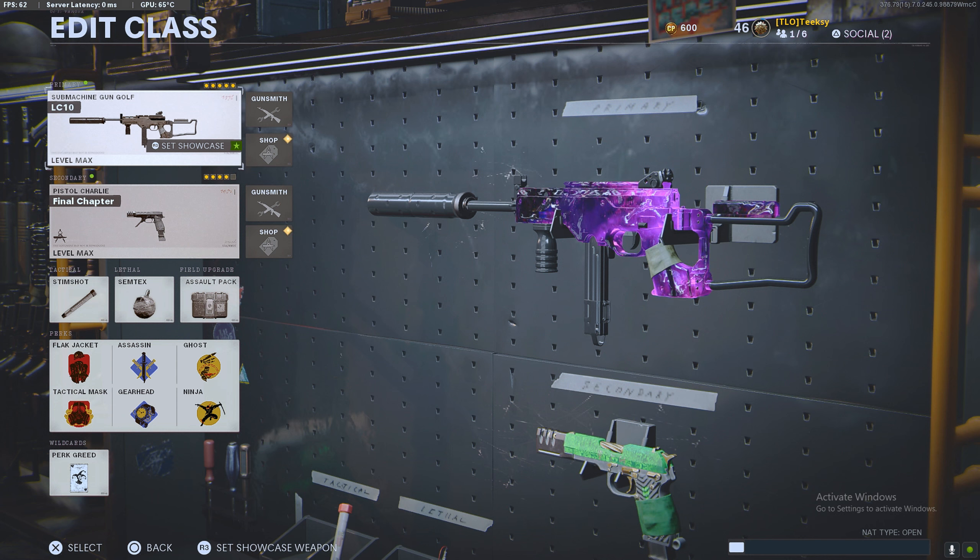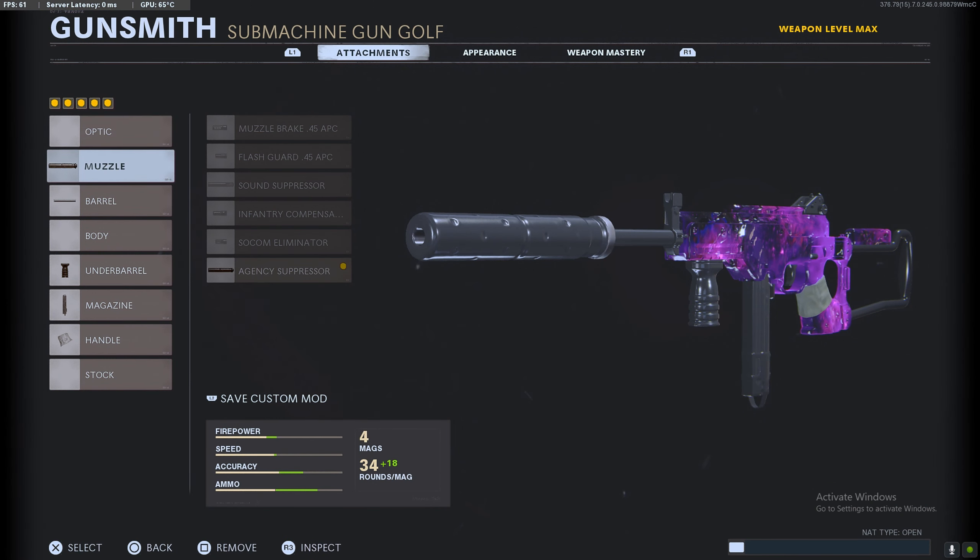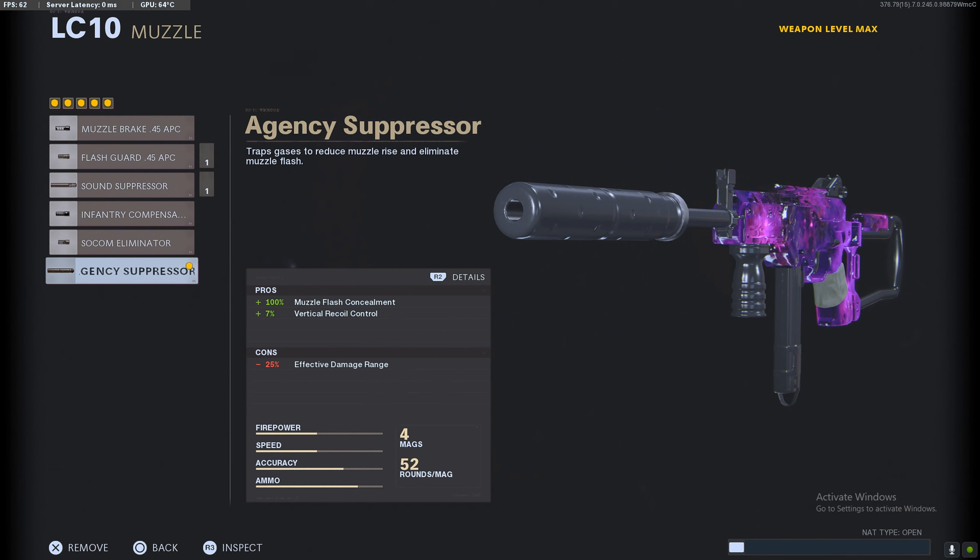Very quickly, as always, a quick overview of the class so you can see all of the perks and stuff that I use — pretty much the same on 99.9% of all my classes.